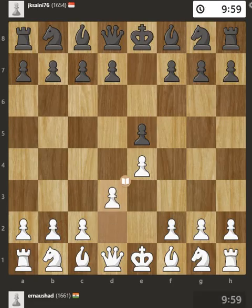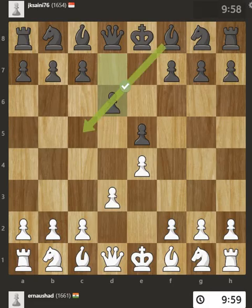D3 is a timid move that protects the e4 pawn and allows the dark-squared bishop to develop, but traps the light-squared bishop behind the pawn chain. The bishop is now ready to be developed to an active square.